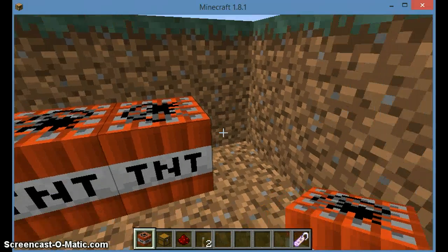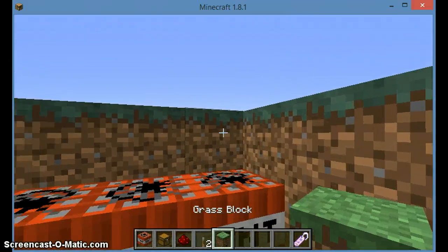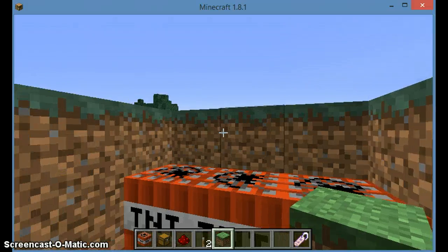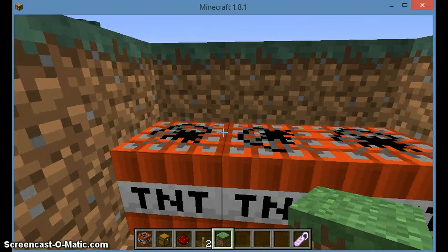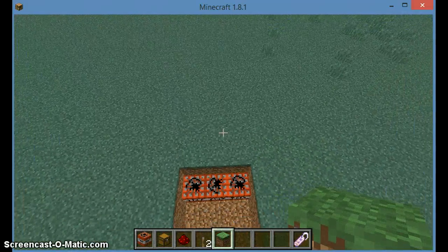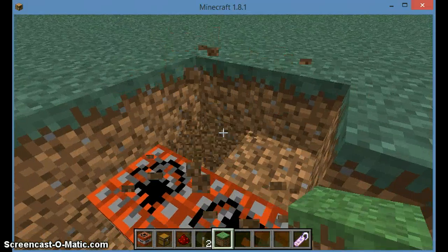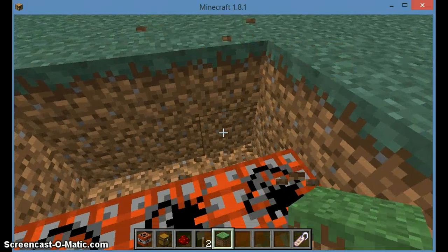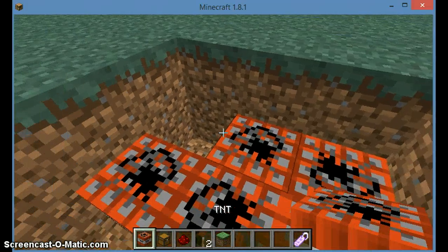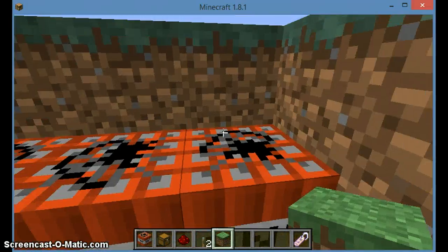Place some TNT. In survival, you'll need some grass blocks or dirt. In creative, you'll get some grass blocks, three TNT or more — if you want to place more, I'm going to place more — and then place the grass all over it.